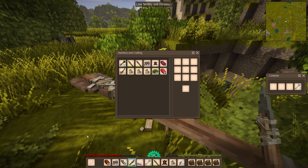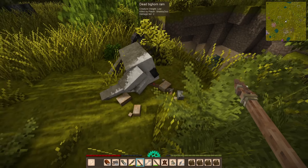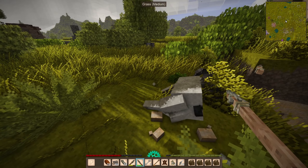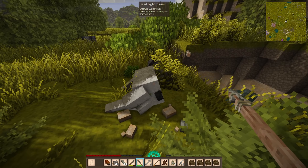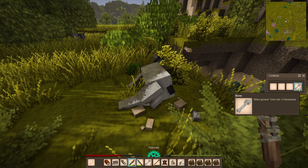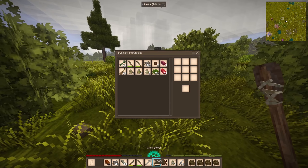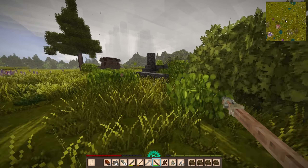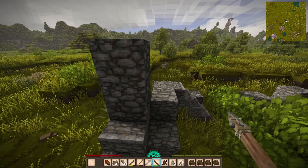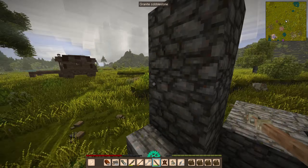I'll get rid of the chert spear and grab some fat just to eat it — I'm an animal. Got the shovel back, and I have bones. Flint spear back over here. What's this? Granite cobblestone — that's the one I was shooting at earlier.